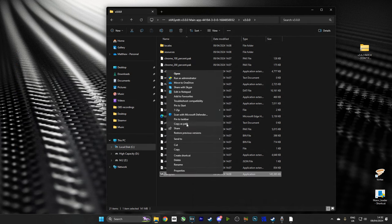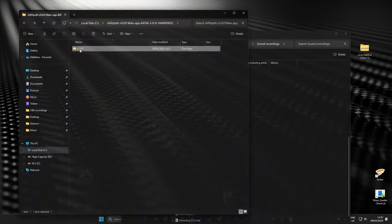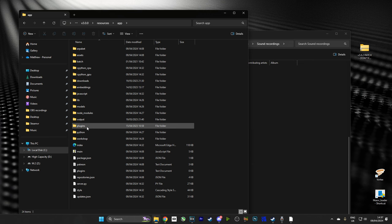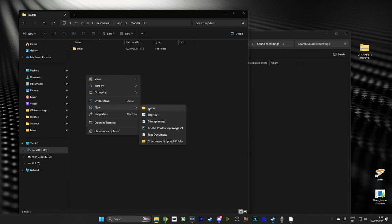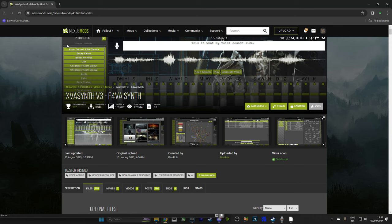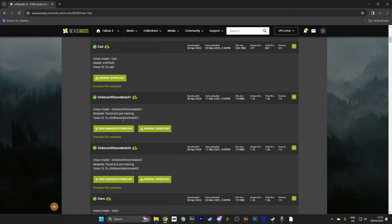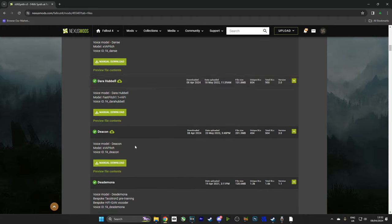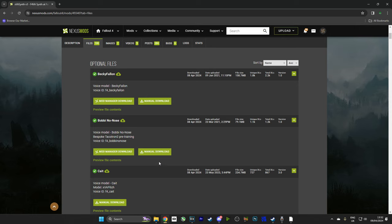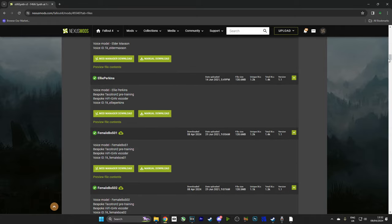Now, while we're here in this folder, we're going to create a shortcut for XVA Synth and stick it on the desktop because we're going to be using it later on. Then we head over to Resources, App, and Models. And inside the Models folder, we're going to create a folder called Fallout 4. Now, I would just like to point out that this is the difficult way of doing it — but it's the way you have to do it if you do not have Nexus Premium. If you do not have Nexus Premium, you're going to have to head over to the XVA Synth page — link in the description — and download each of the voice models individually into this folder. However, I would highly recommend signing up to Nexus Premium. It is a lifesaver.